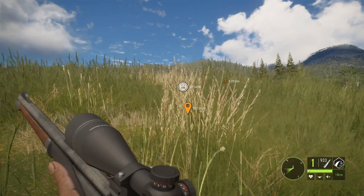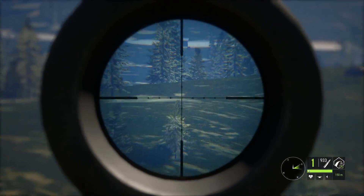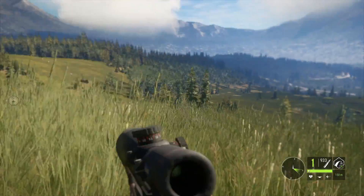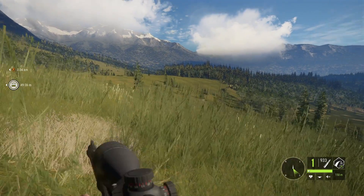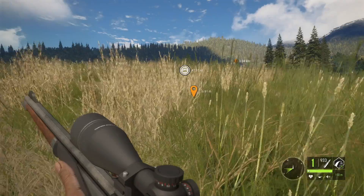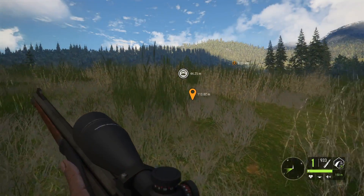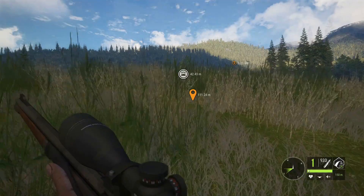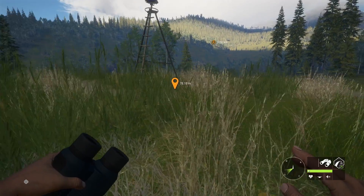I don't recommend putting a tent up here because you're still pretty close to the starting outpost, which is just over that hill. Putting a tent in this middle zone will put you really close to a whole bunch of different need zones, which might spook some animals if you fast travel there. I think this is one of those spots where it's worth it just to walk instead. They've typically been spawning over here on the south side of the lake.